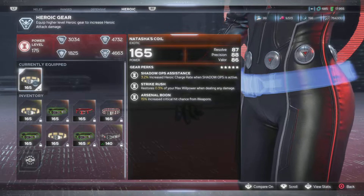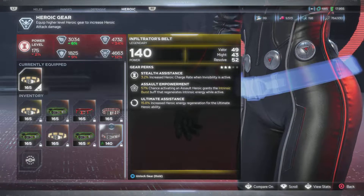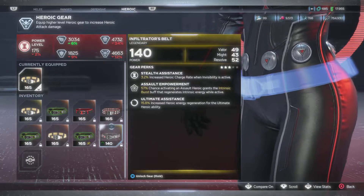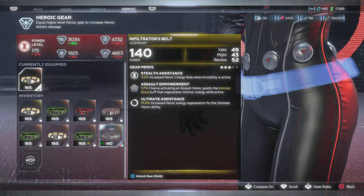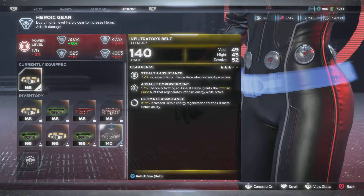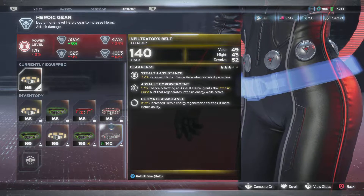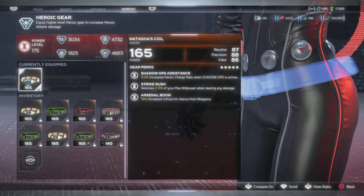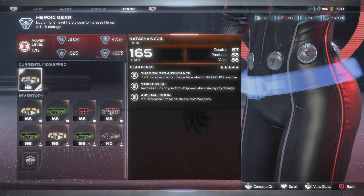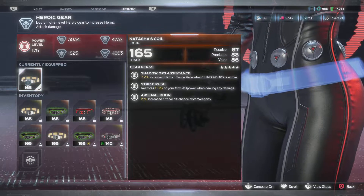Infiltrator's Built — I just got this the other day. I got the Infiltrator's Built with valor, might, and resolve. I wish it had precision and took away valor because I've got plenty of valor, but it's fine. The first perk: stealth assistance and ultimate assistance. If you're looking for this and want to upgrade it, I got this in the new MAIM commission — actually, 'No Rest for the Wicked' — that's where I got it from, from the ending mission rewards, not a chest. Natasha's Coil I had from the Red Room as of 2021. You learn something every day — you gotta pay attention and look for how-to guides or what perks to use.